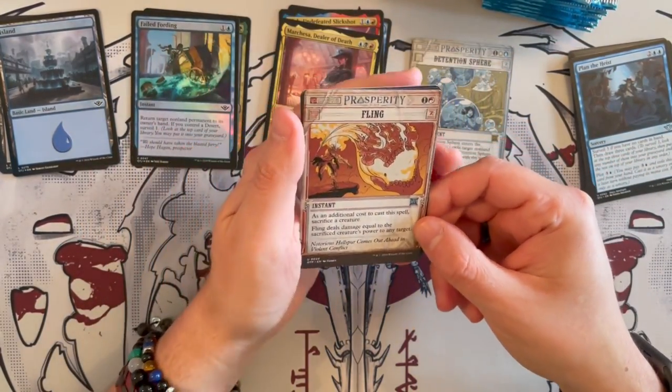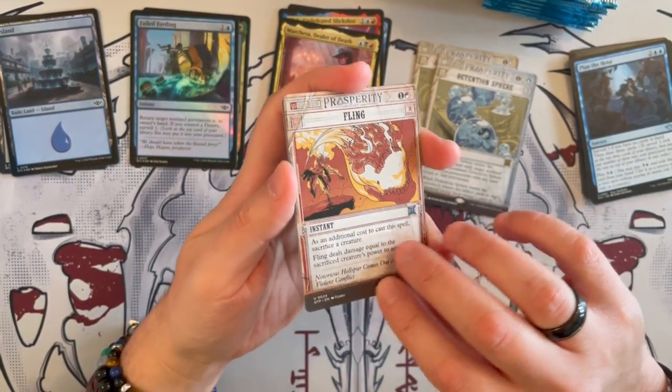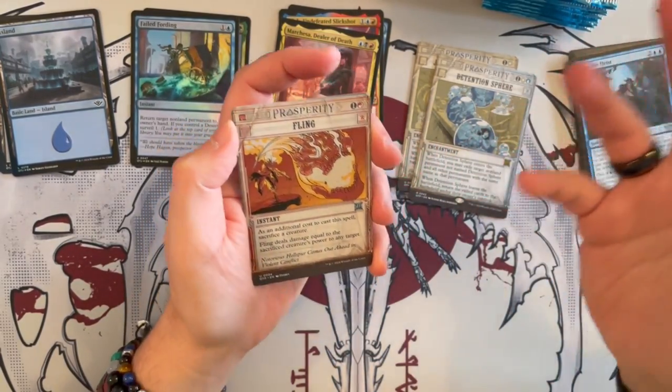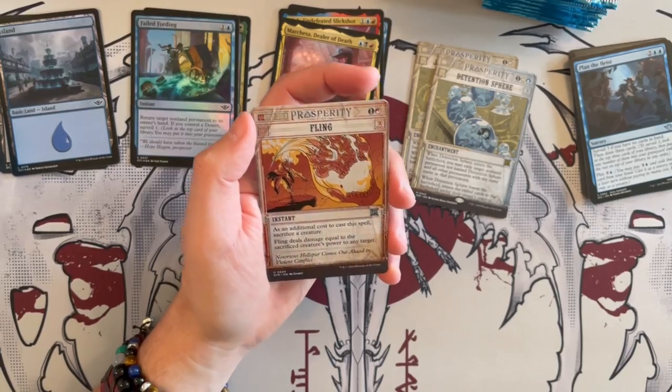Fling makes a return! I love the style of these newspaper-style printings — it's cool that they show the act and present it as breaking news with a photo. I just overall think the feel of this set is quite flavorful.